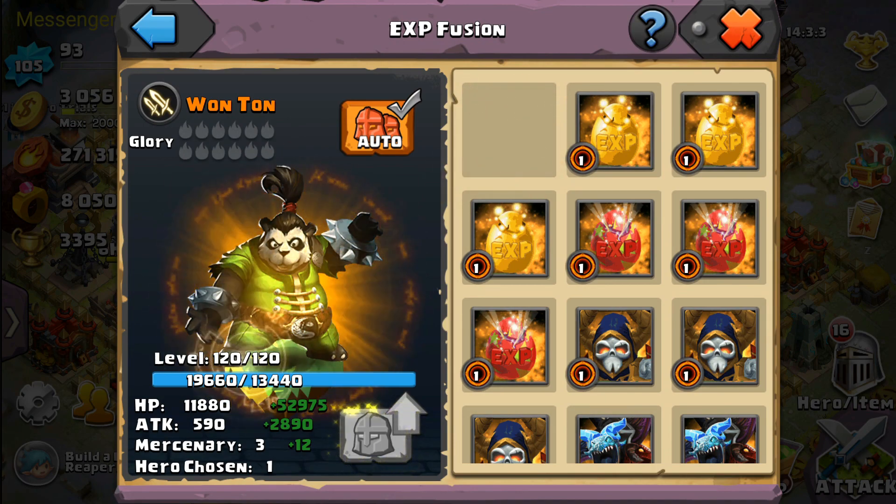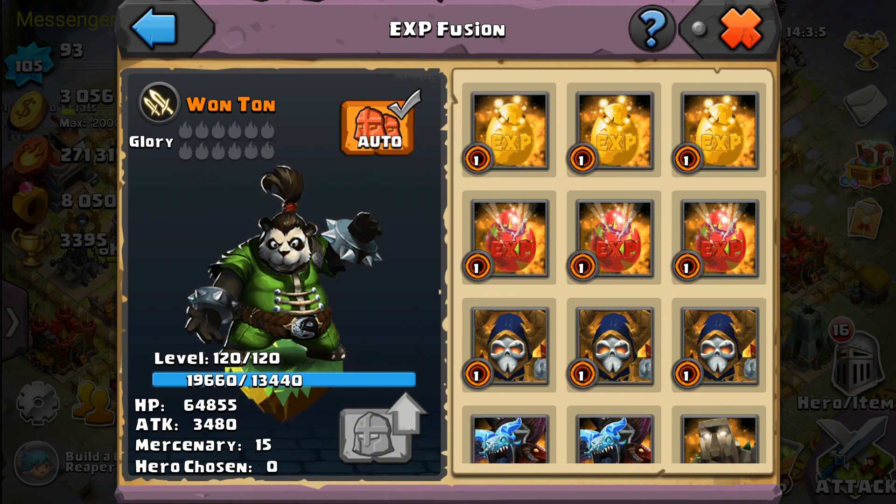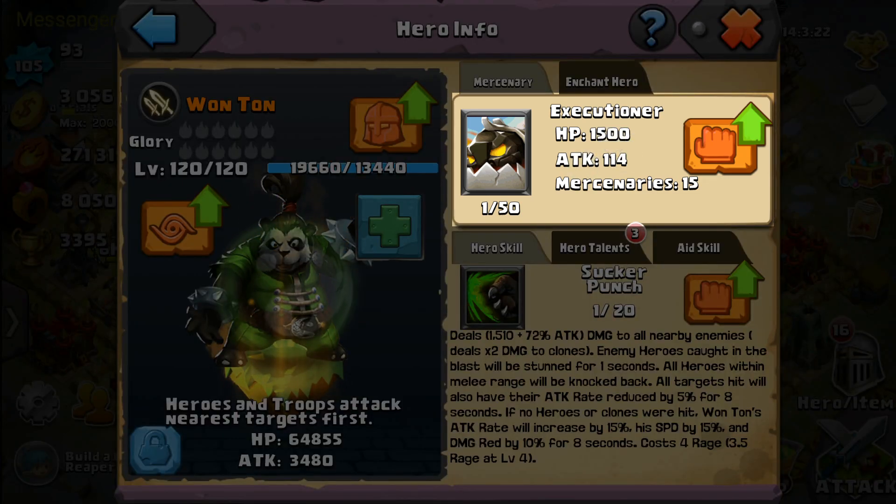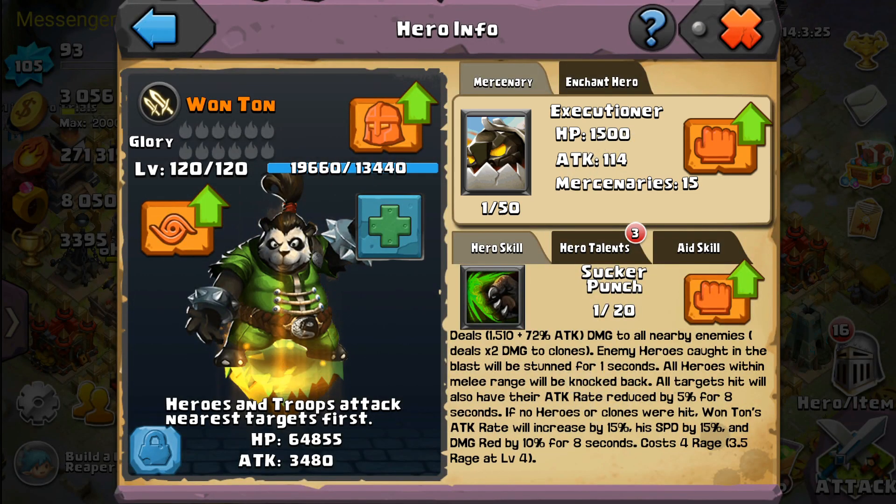Booyah! Looks like we got a bunch of health and some attack. We now have 64,855 HP and 3,480 attack. Wonton uses the Executioner style mercenaries. His hero skill is Sucker Punch.